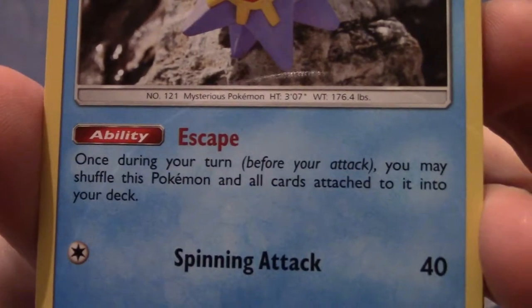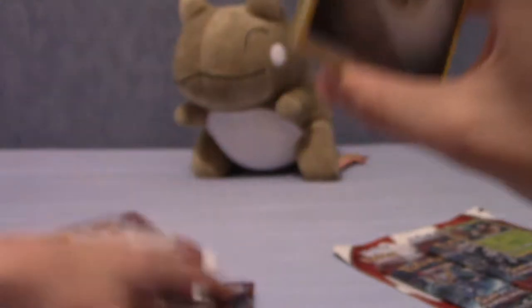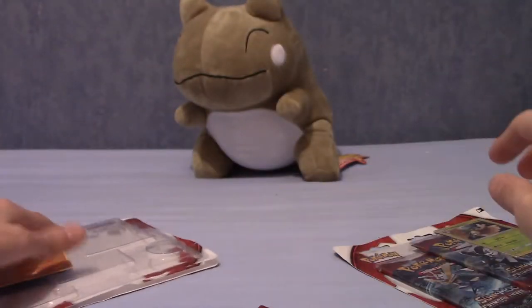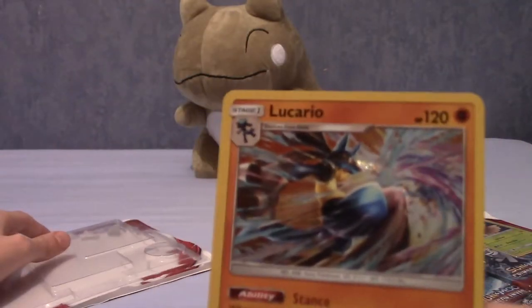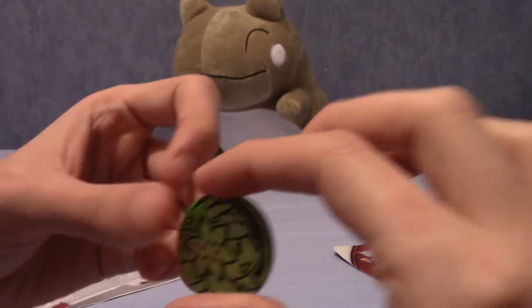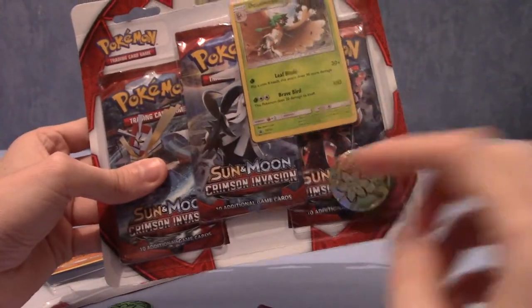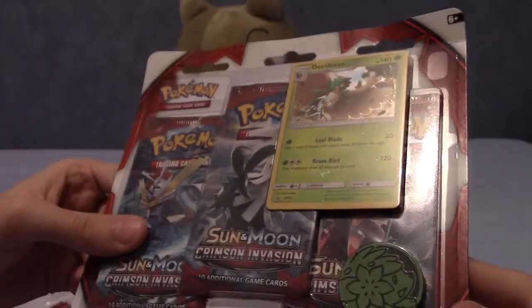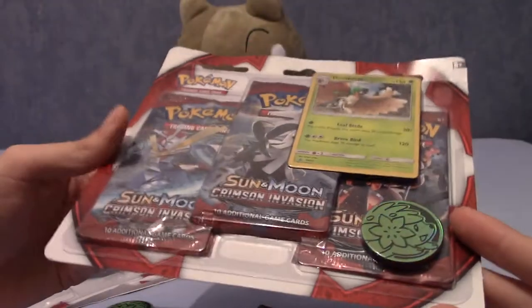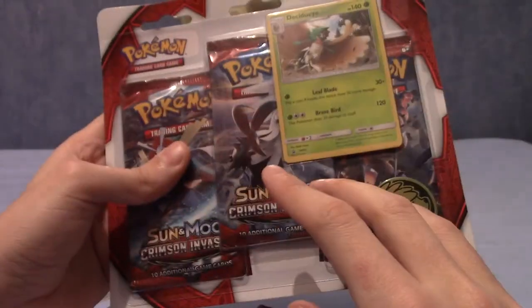That has its ability if anyone wants to read it. So that wraps up the first pack — the Lucario Promo Edition. That is a very nice promo card and I'm really digging the coin. Anyway, stay tuned for part two, which I'll probably link at the end of this video, to see the Decidueye pack where hopefully we get a holo. I'm not really banking on getting a GX or anything, but a holo would be fine.